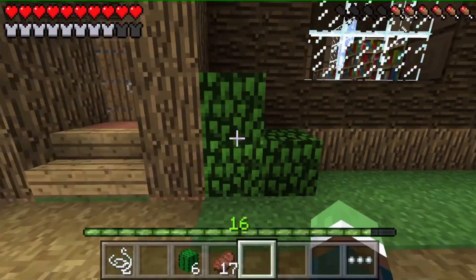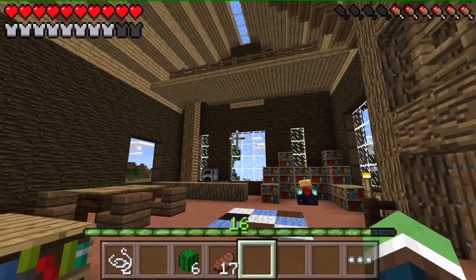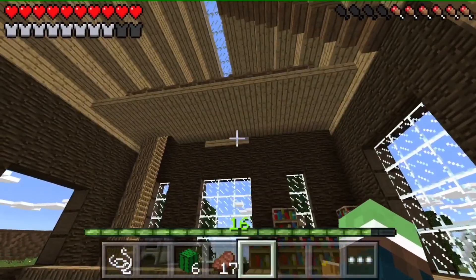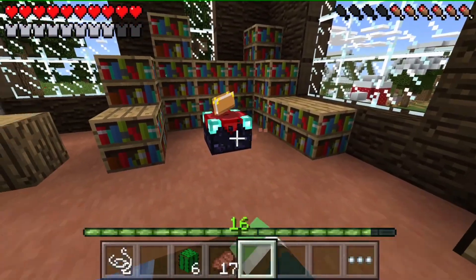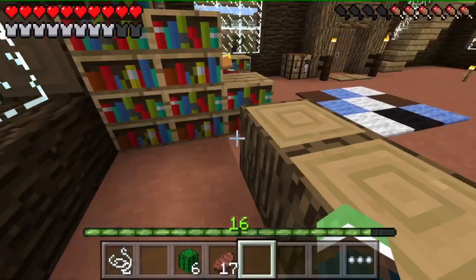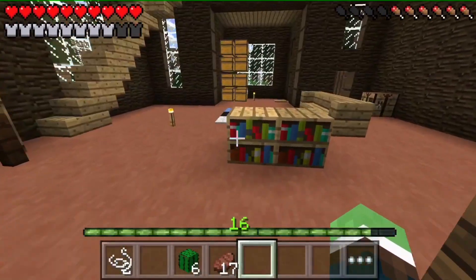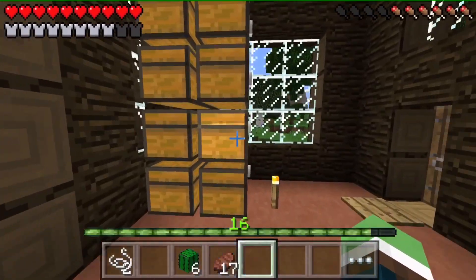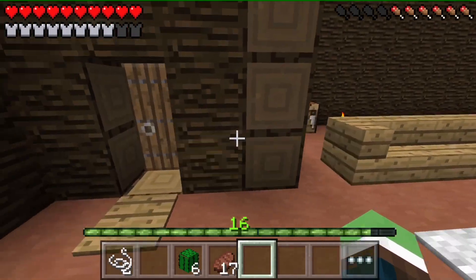We're going to have big farms of cows and sheep out there. Here's the inside so far - it's not all the way finished. I wanted to make it feel very homey in here. We're going to have an enchantment table right here with a full one going. I'm making it feel like home, so there'll be a lot of decorations - a bar area, maybe tables, brewing stands in this corner, and carpets down.